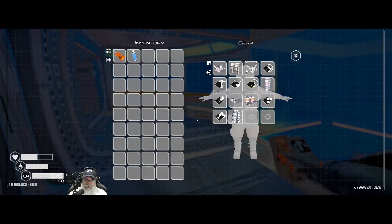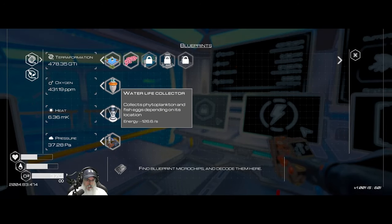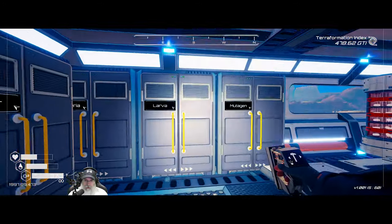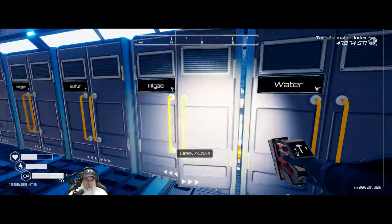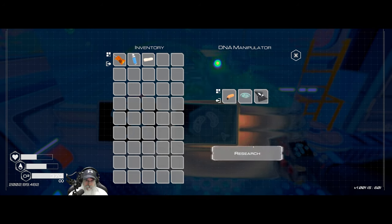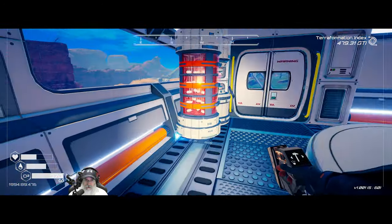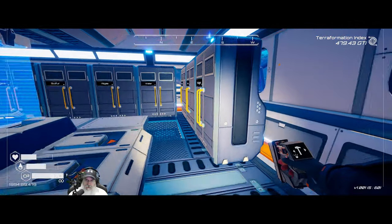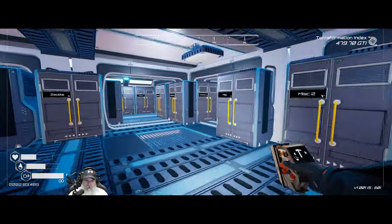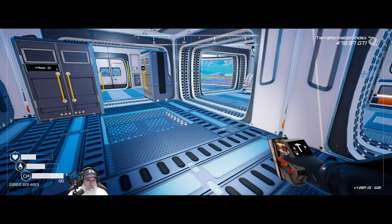I absolutely love it. Next let's get the water life collector going and get another silkworm started - we need an uncommon, a bacteria, and a fertilizer. Let's temporarily stick you there until we get to the third one. Maybe we should make a bin to store this silk because we're going to have quite a bit of it. Drone platform is next - what do we need to make that?